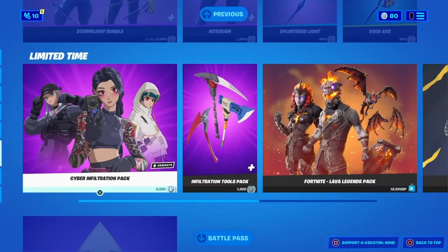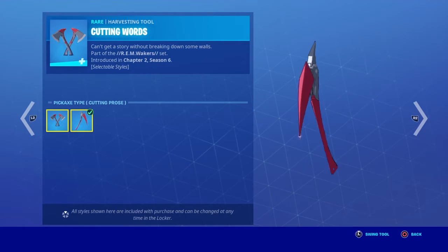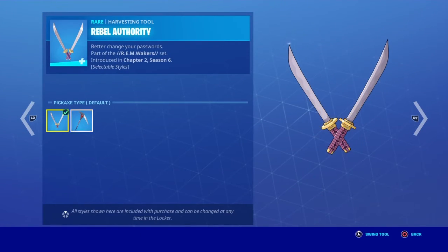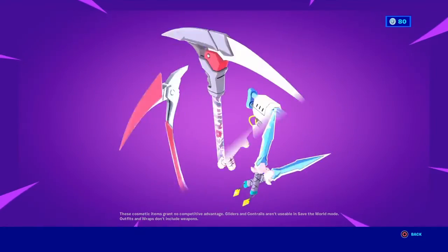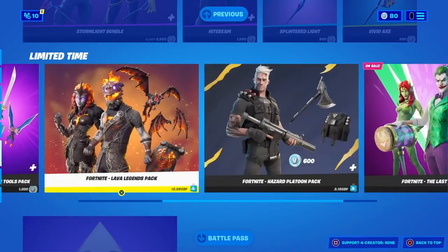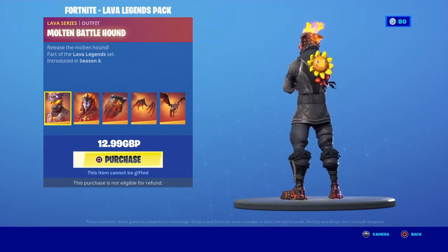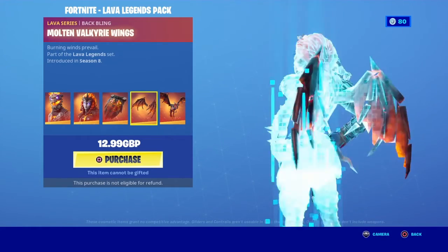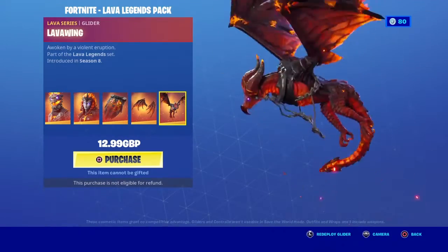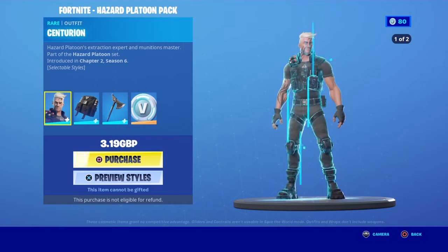Not my favorite, but the tools are looking pretty damn sick — yeah, they're looking sick. Lava Legends — I think this is pretty solid. We've got Molten Battle Hound, Molten Valkyrie, Rested Cape, Valkyrie Wings, and Lava Wing. It has a lot — I would use to get this, but I don't play this game anymore.